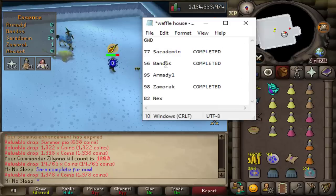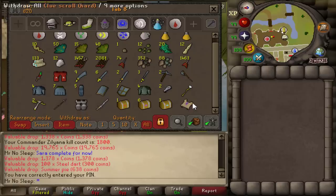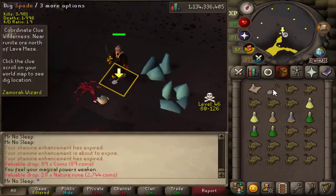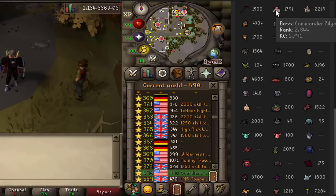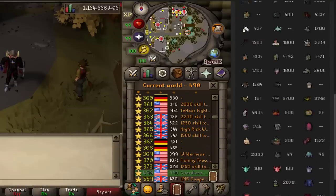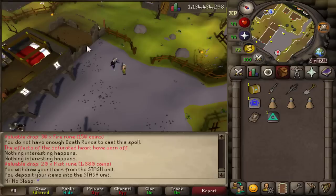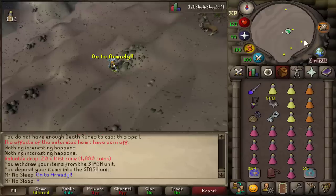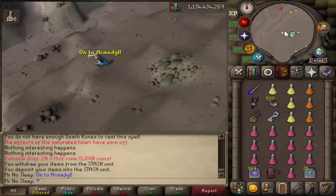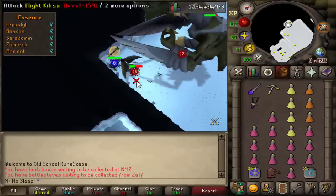I'll go ahead and update the notepad document. It's raining pretty hard right now so I apologize if you can hear that — we need it though, it's been very dry here in South Carolina. Looking at the high scores, we'll go ahead and update that — I was in the middle of getting some ecumenical keys. There we go, ending in zero: Saradomin 1800 has been completed.